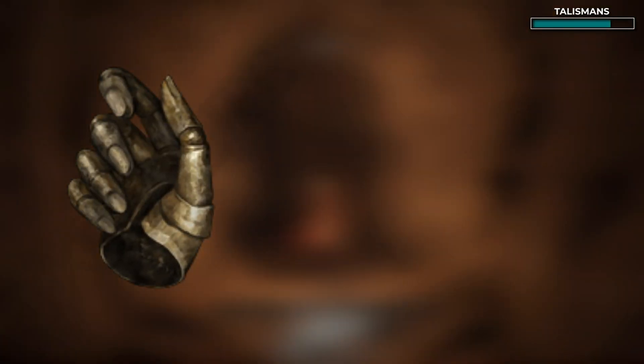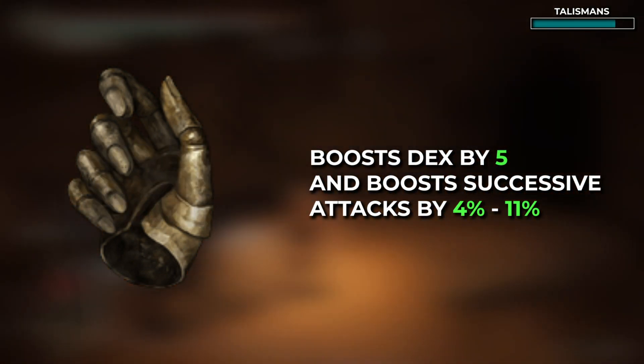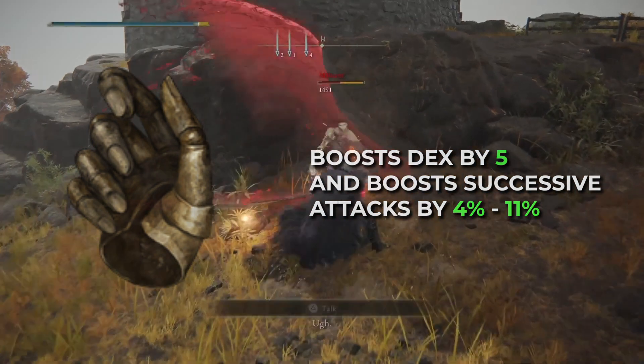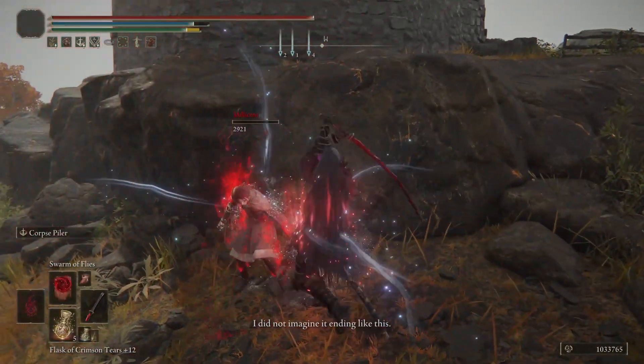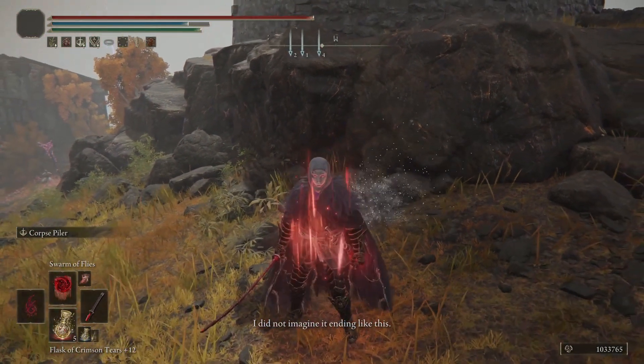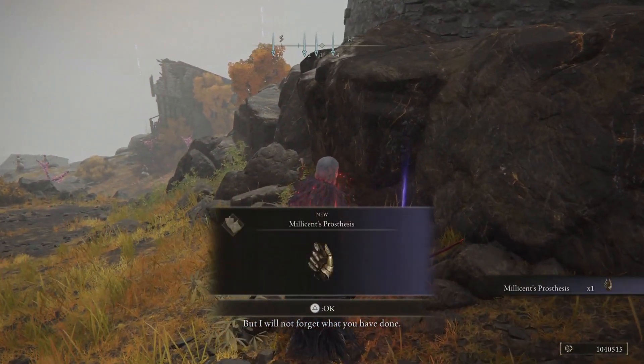And finally, you'll want Millicent's Prosthesis, which boosts Dex by 5% and increases attack power with successive attacks. The attack boost starts at 4% and eventually goes up to 11% with each hit. To get this talisman, people seem to think you need to get to the end of Millicent's questline and kill her, but you can actually get it earlier by killing her at the Windmill Heights Site of Grace after killing the Godskin Apostle.